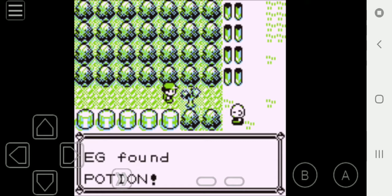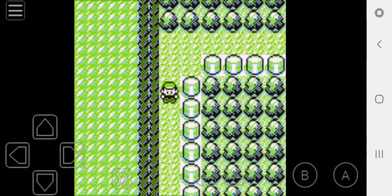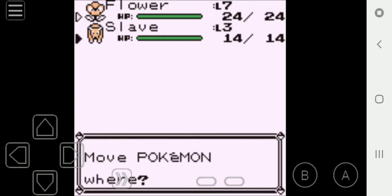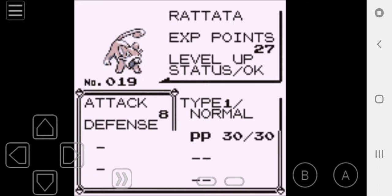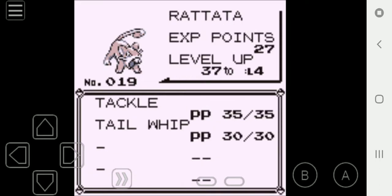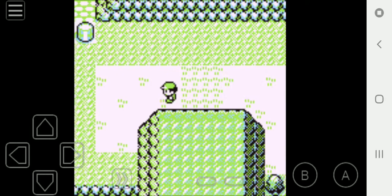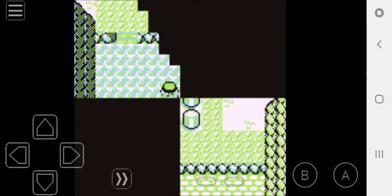There's a hidden item right here — a Potion. And that's where you can use Cut to cut down as well. I'm just going to move these two around real quick. Slave is a physical attacker and it knows the moves Tackle and Tail, which isn't too bad. Those are the two basic moves. Next move it learns is Quick Attack.